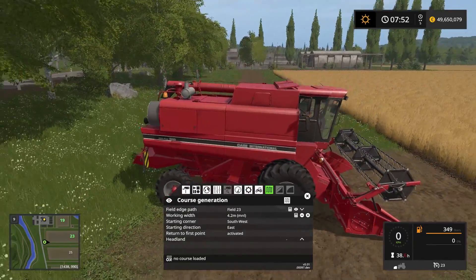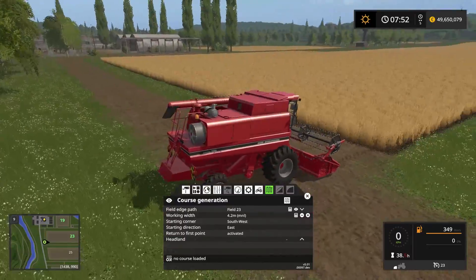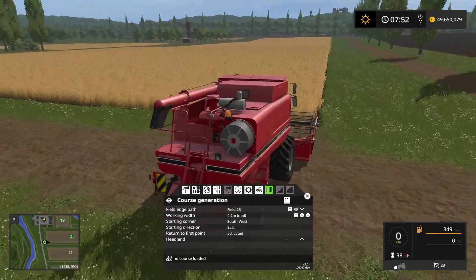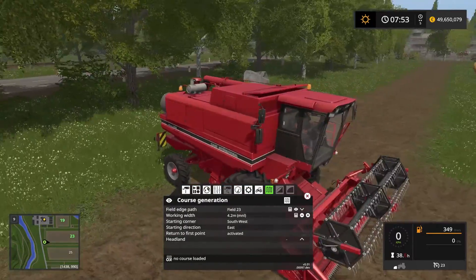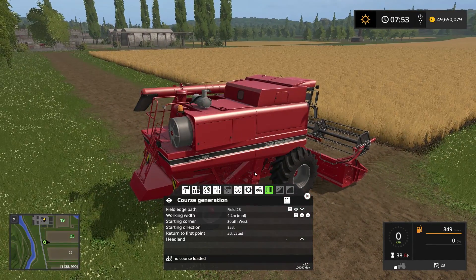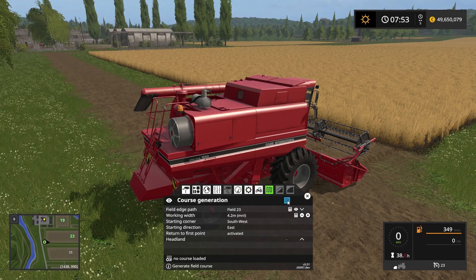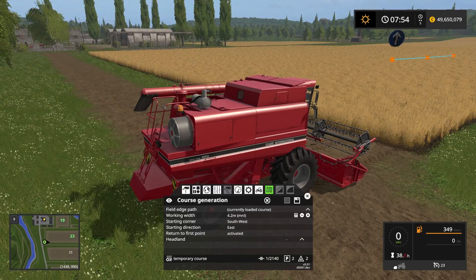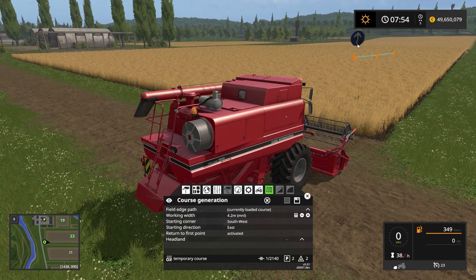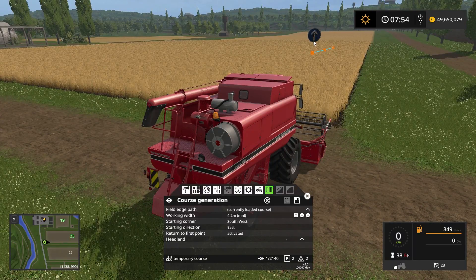Headlands — we don't really need any headlands. We should have enough space outside the field for him to turn around and he's not going to crash into anything. The next thing we want to do is generate the course by clicking this button here. You can now see an arrow indicating the start point and the direction he will travel.